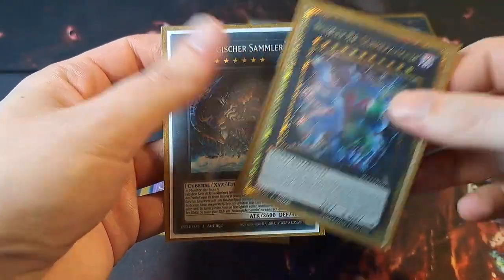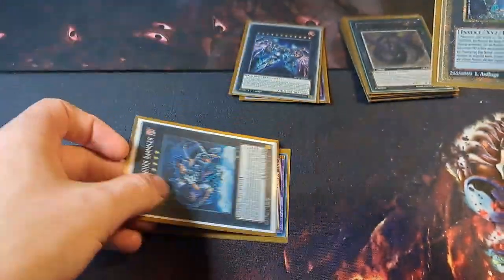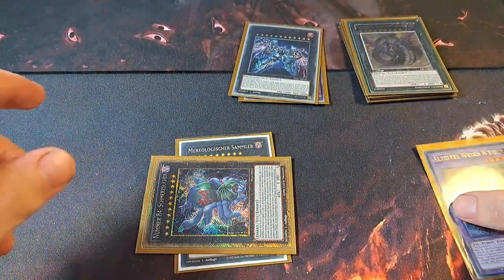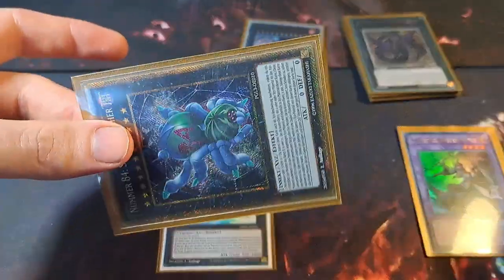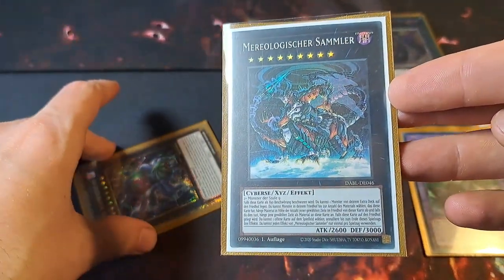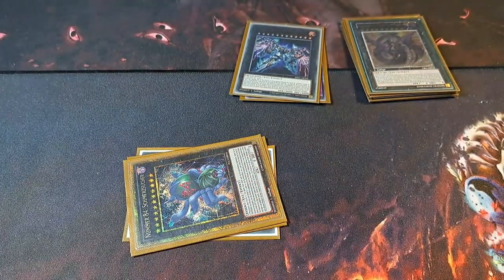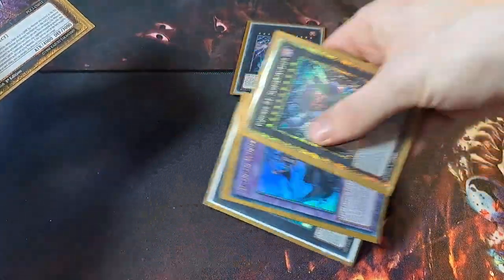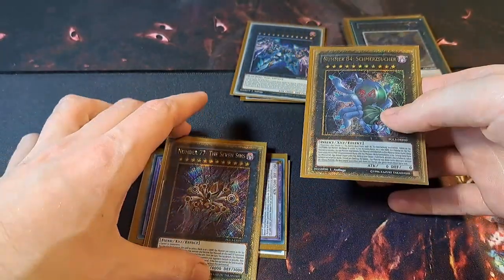Activate Pain Gainer's effect: detach again and you can destroy another card on the field, plus destroy as many monsters on the field that have equal or lower ATK than Pain Gainer. Also a nice side effect: if Meteorologic Aggregator is sent to the grave, you can target one card on the field and negate its effects until the end phase. Then rank up further from Number 84 onto Number 77. Same idea — detach Intis or Aggregator from Number 77 to destroy a card and negate a card on the field.